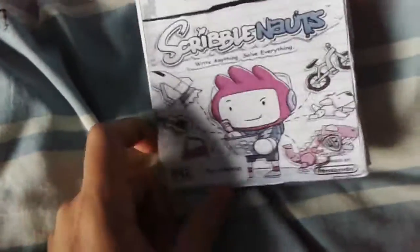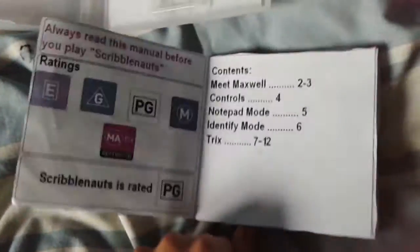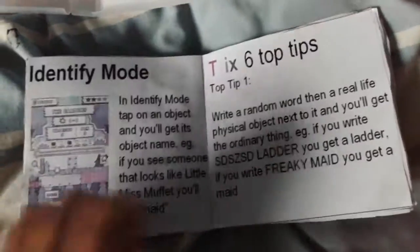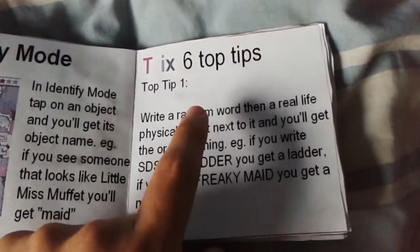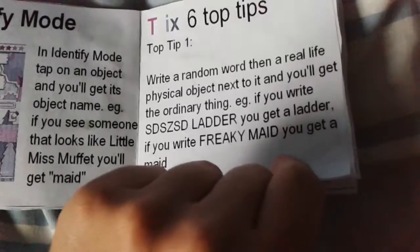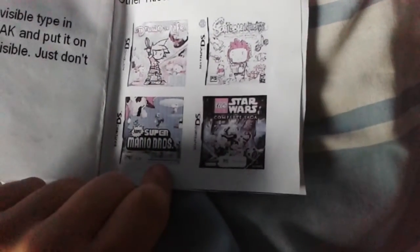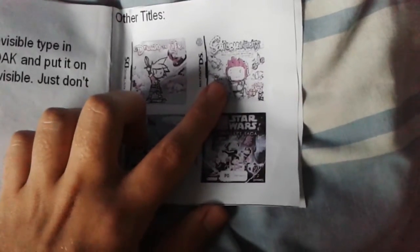In this game you can basically make your own stuff by typing it down and there you go. Here's my manual — it doesn't explain that much. Top six tips and tricks. I mainly got this from the official Nintendo Magazine. I have other titles, but none were really connected to each other except maybe Drawn to Life and Scribblenauts — they were developed by the same people. This game's freaking awesome. I suggest you buy it — it's one of the best DS games out there if you can pick it up for a cheap price.